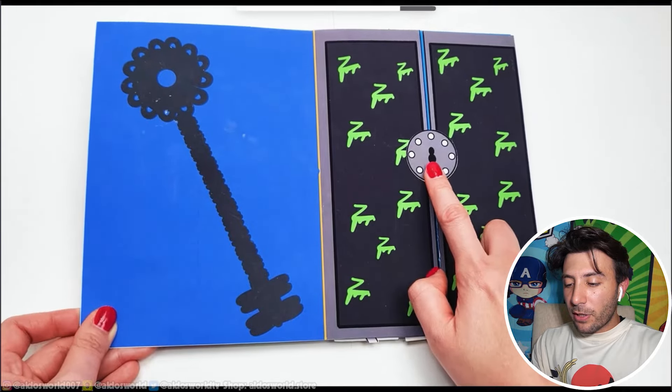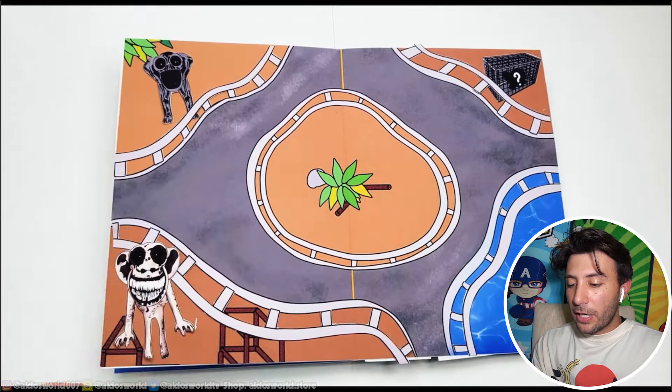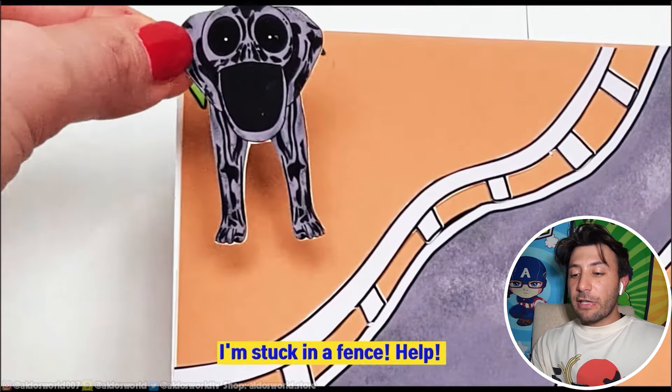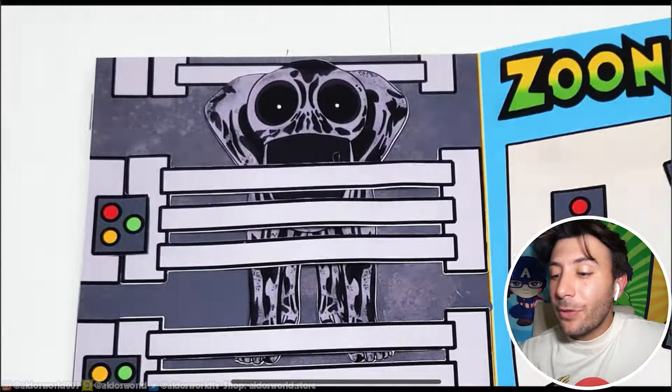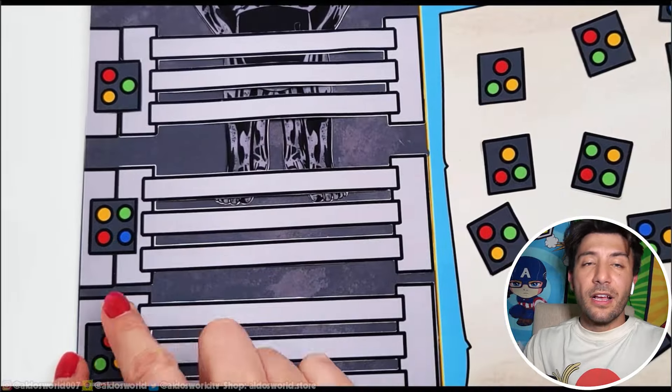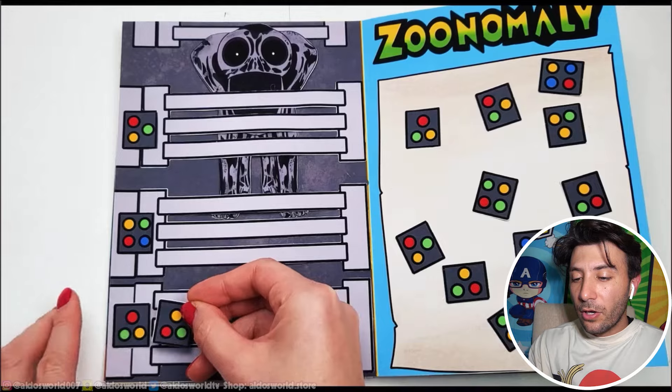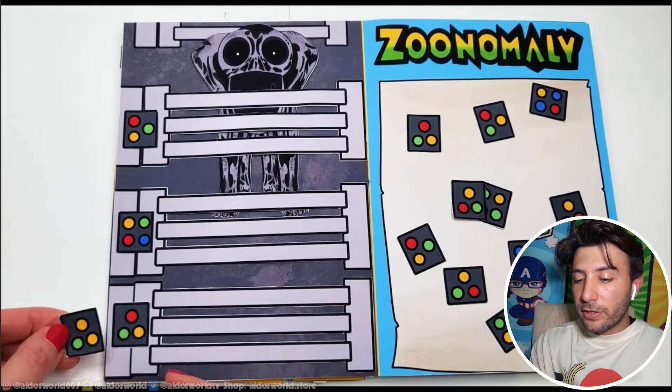First up we have a key — that's the first challenge. And it's the elephant from Zoo Anomaly! 'I'm stuck on a fence, help!' Maybe you should be stuck behind a fence, Mr. Monster Elephant. Apparently we have to save the elephant from behind the fence. I kind of want the elephant to stay there though.